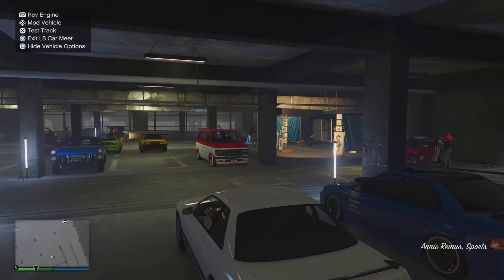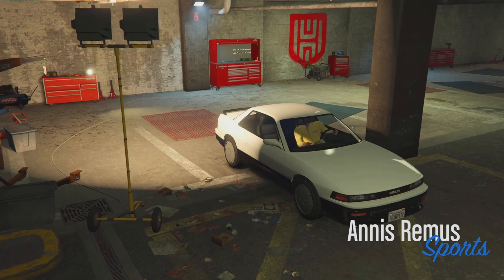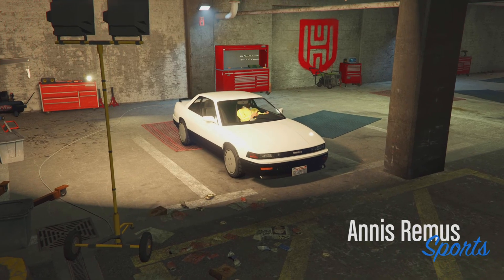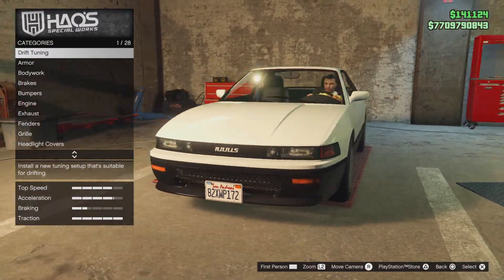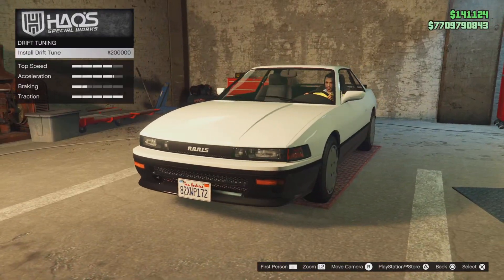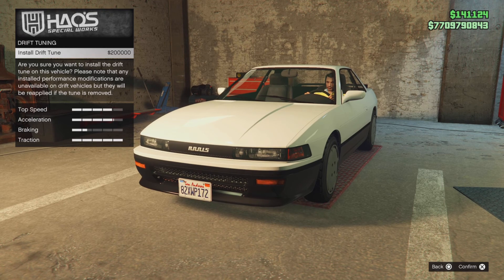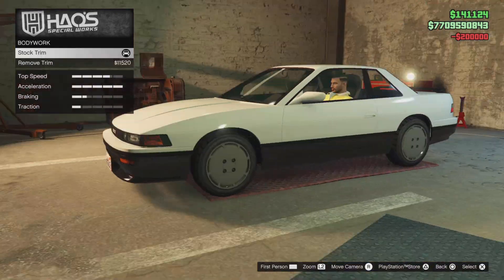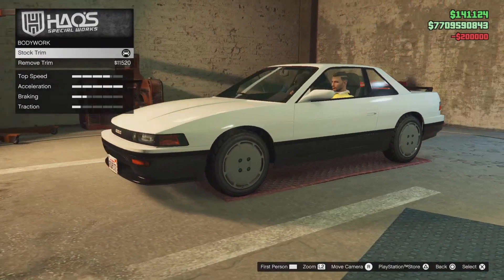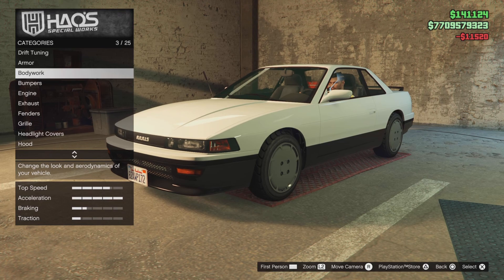To install the drift tuning upgrades, simply head over to the Los Santos Car Meet with any of these vehicles and you will see the option to upgrade to the drift variant. Keep in mind that any modifications that boost performance — like brakes, engine mods, and turbo — will all be removed once you purchase the upgrade. The upgrade costs an initial $200,000 to install, and if you want to remove it, it costs $50,000.